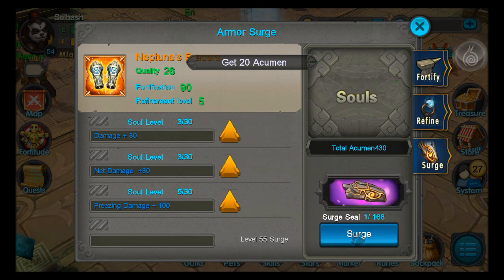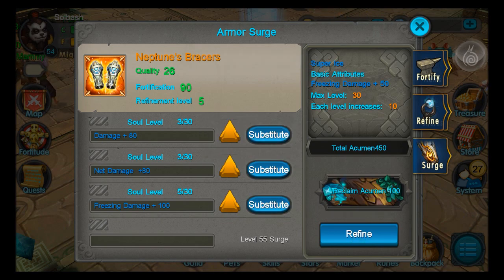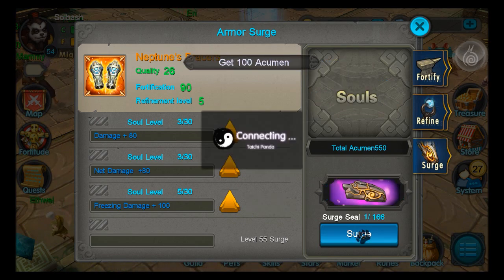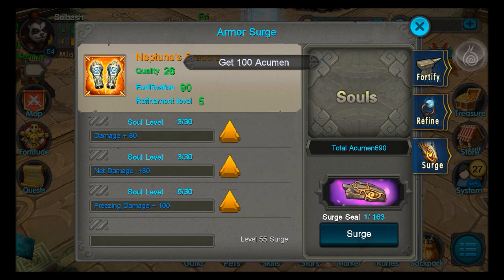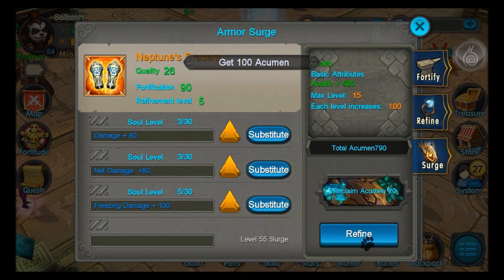I'll show you exactly what I do with my surges. It's a super ice — I've already got that one right there. As you can see, you cannot have two of the same surge on anything, so if you already have one you're gonna have to refine it and keep moving on. Let's see if we can get a purple — super mana, no; super thunder, no; health — that would be nice if it was a purple.